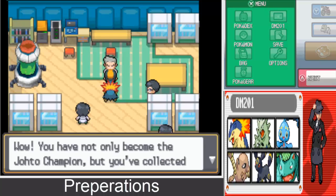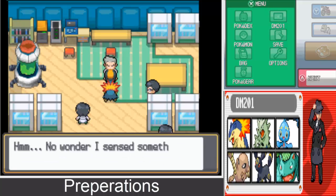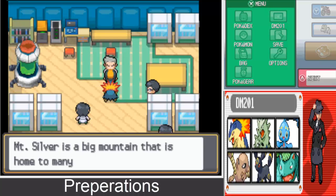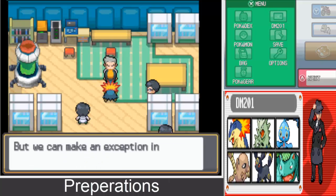Professor Oak says: Wow, you have not only become the Johto Champion but you collected all the Kanto badges? Well done. No wonder I sensed something in you when we first met. I'll make arrangements so you can go to Mount Silver. Mount Silver is home to many wild Pokemon — it's too dangerous for average trainers, but you'll be fine.